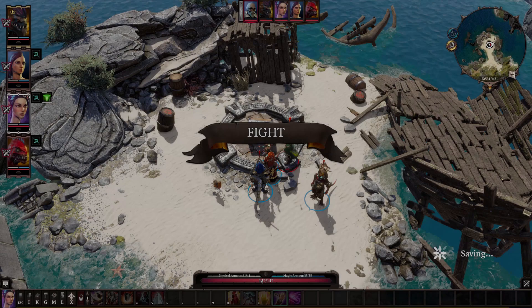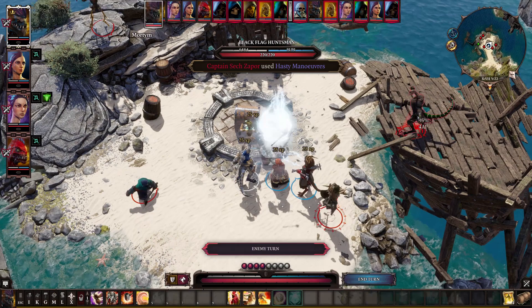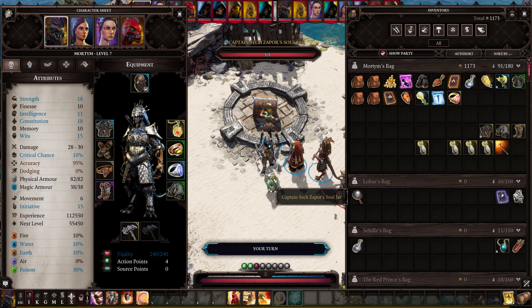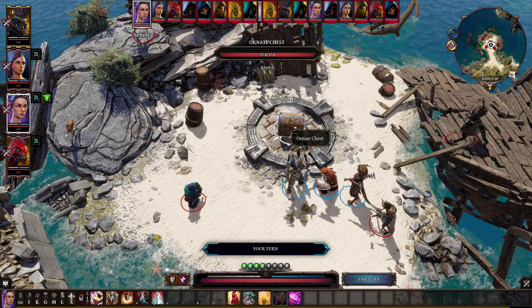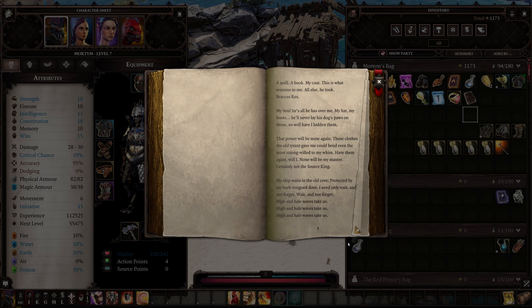There is a third option if you have been to the Vault of Braccus Rex. From the book Scourge of the Seas we know the captain was actually planning on stealing his soul jar back. If you've been to that vault and have the captain's soul jar with you when you talk to him, there's no direct dialogue option to bring it up here, but you can break the jar beforehand and it will still kill him. At that point, searching the chest will give you a journal with the information you need if you didn't speak to him directly.